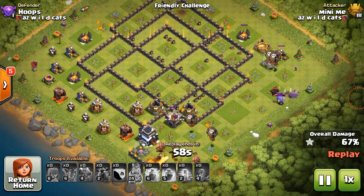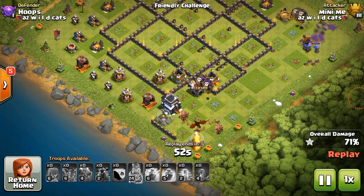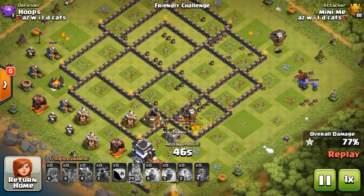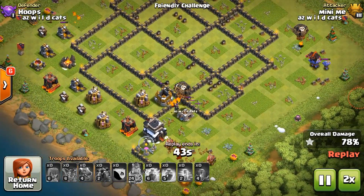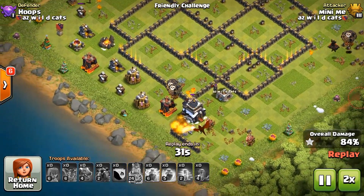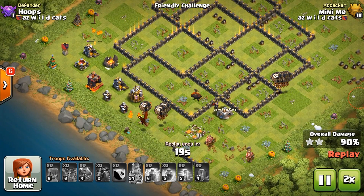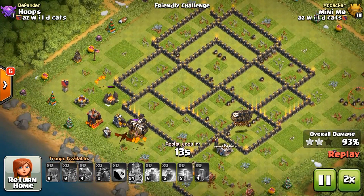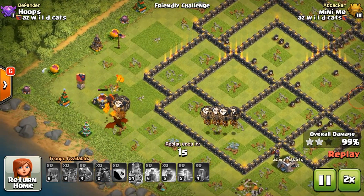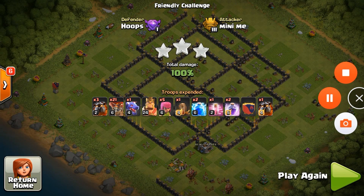His king didn't even need to do anything - the queen was shredded by those pups under rage. Other loons take care of the north section, and his king and the dragon thrown there for CC troops or queen cleanup didn't even do anything because the queen was just plain gone. A bunch of bowlers pulled out of the CC. Now it's just cleanup - he's got a bunch of pups, that dragon, and one full hound still alive.